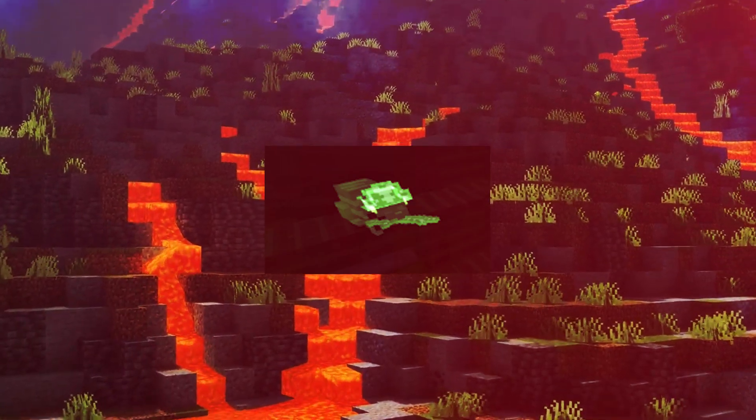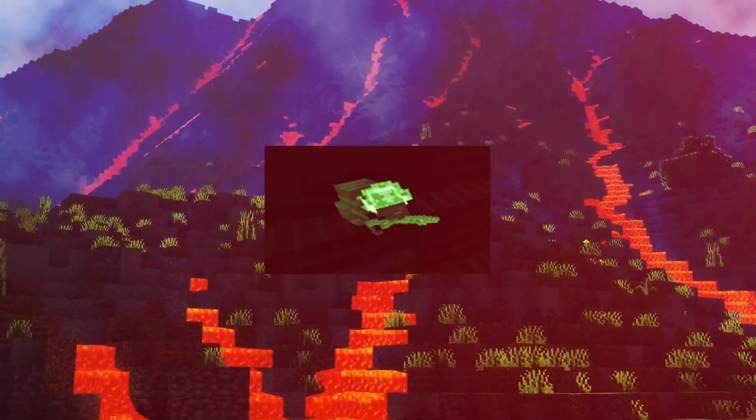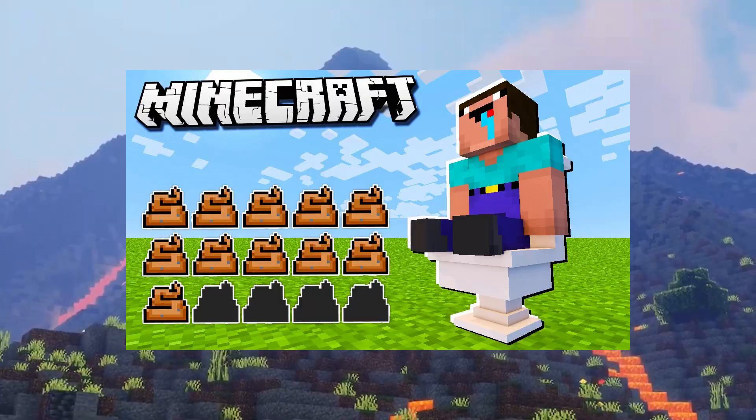One of the first features I would like to announce personally is the addition of a new mob in Minecraft called the Ghost Rat. This monster will be a powerful enemy that will spawn in the Nether and will drop rat species.